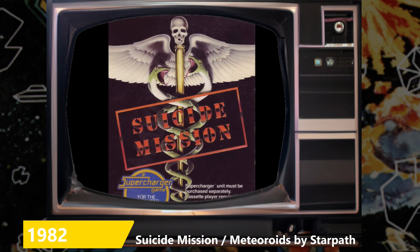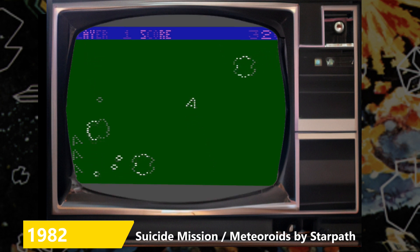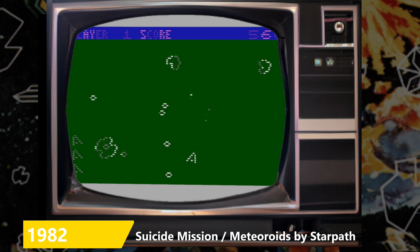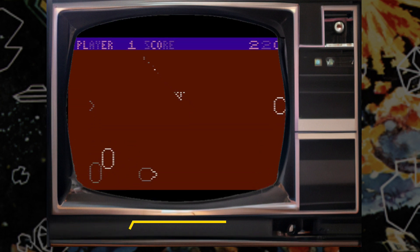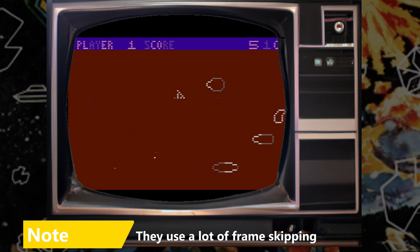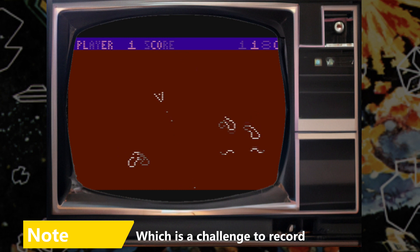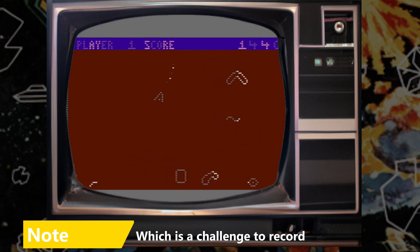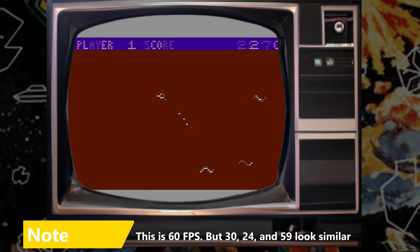Suicide Mission by Starpath Arcadia for the Supercharger 2600 add-on started out as Meteoroids — a very nice Asteroids clone modeled on the arcade original, with inertia, rock blasting, and saucers, but swapping out hyperspace for a rapid-fire machine gun of bullets when pulling back on the joystick. Probably for legal reasons, the release version came out as Suicide Mission, which replaces the Asteroids movement with more tank-like controls, and the asteroids are replaced with a virus in the body. You have been shrunk down to combat the illness with penicillin torpedoes. Pulling back no longer fires bullets but instead adds a shield for a few seconds. Switching difficulty to B adds the meteoroid salvo of shots instead of the shield. Three difficulty levels mean there is a version for every family member.